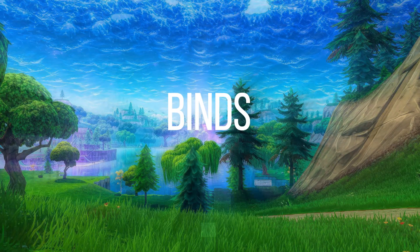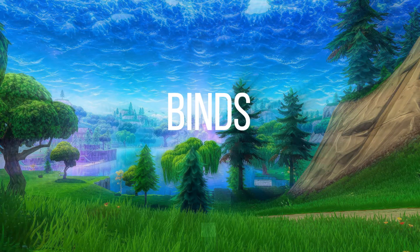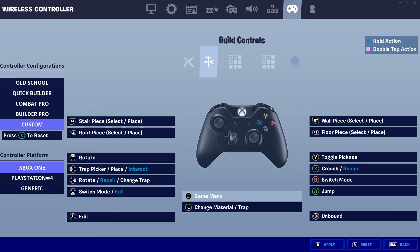Binds. Binds help you make retakes a lot easier and pretty much everything else in general. Without good binds I don't think you'd be able to do a lot of things in Fortnite. These binds are for non-claw players, so if you don't play claw but play paddles or just regularly, then these are the binds for you. Take a moment — pause the video if you need to — copy these binds, stick with them and try them out.